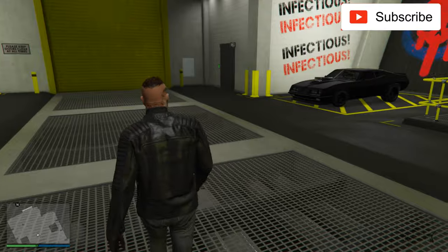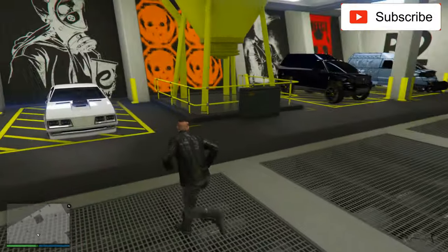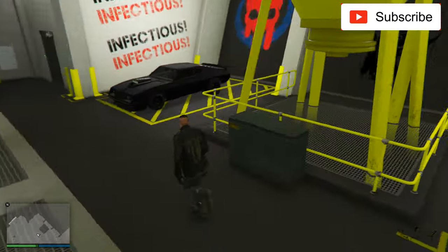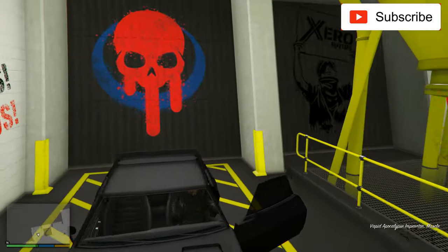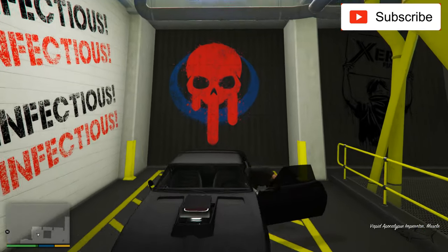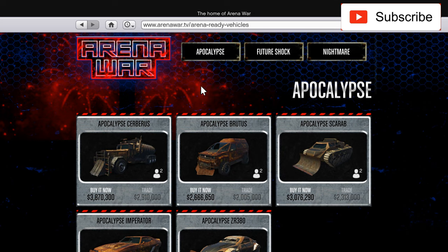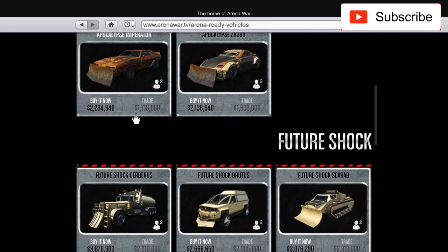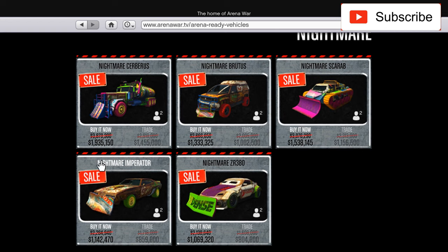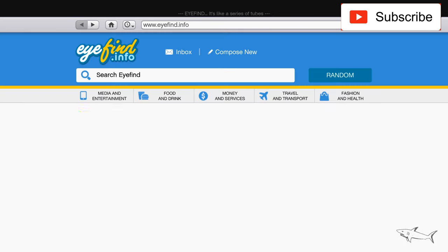Hello everyone, welcome to another video. Today I will test drive, compare, and do a little review of these three Imperators. I have one from every section of the Arena War category. To buy these, you go to Arena Wars, and under 'buy arena ready vehicles' you can get the Apocalypse Imperator, the Future Shock Imperator, or the Nightmare Imperator — which is on sale this week for half price at 1.1 million.